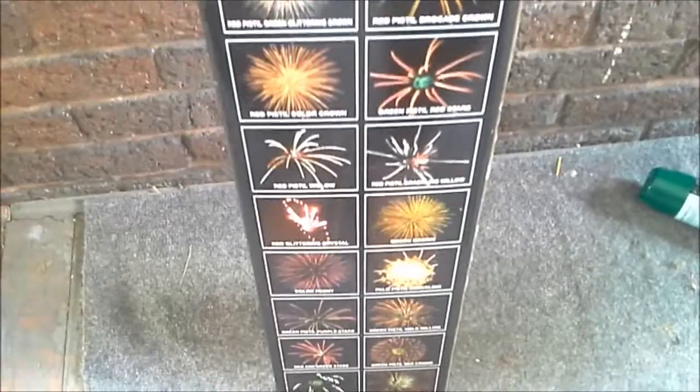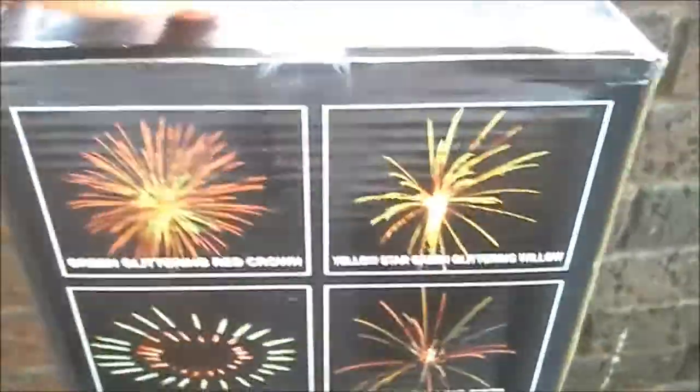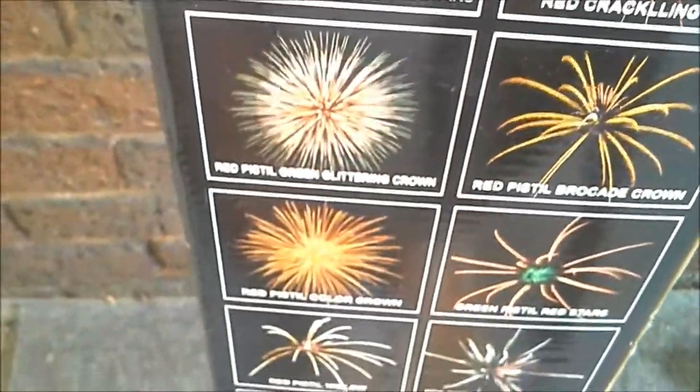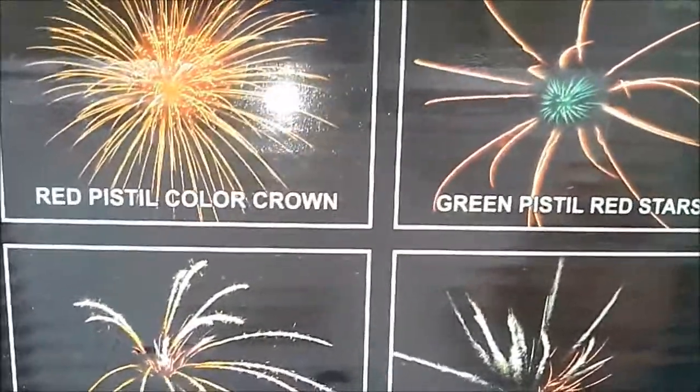I'm out here trying to unbox these Black Knight canister shells — 24 shells each. Here's what they do: green glittering crown, yellow glittering, green stars, red pistol, green grip, glittering crown, red pistol, color crown.